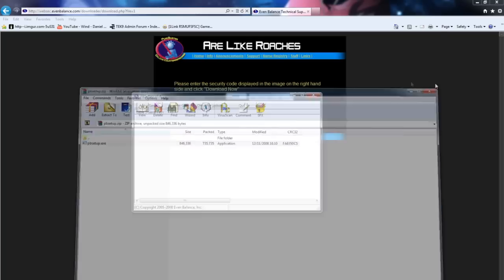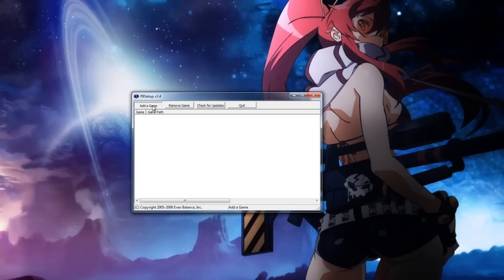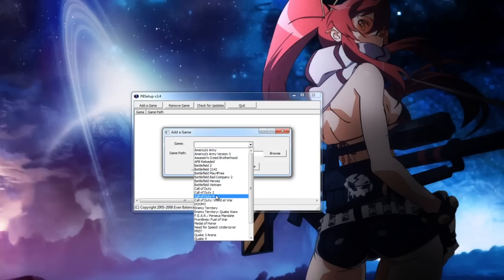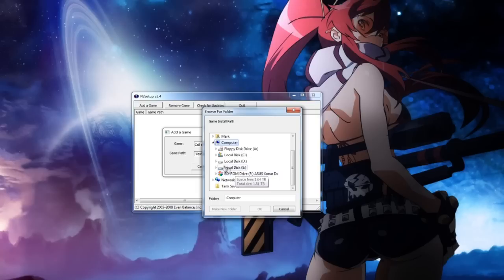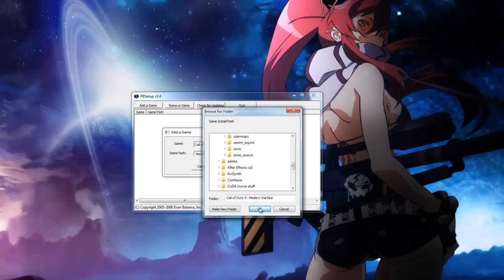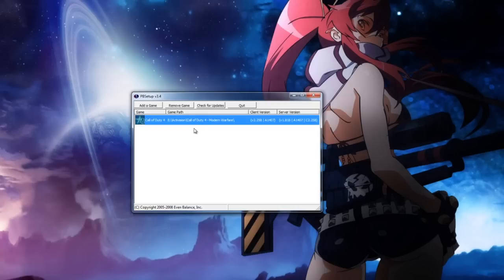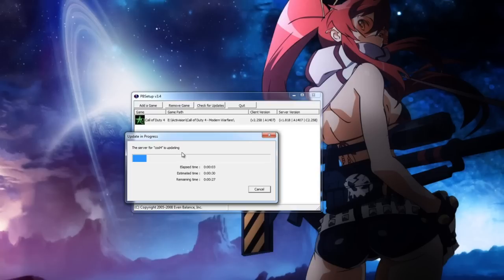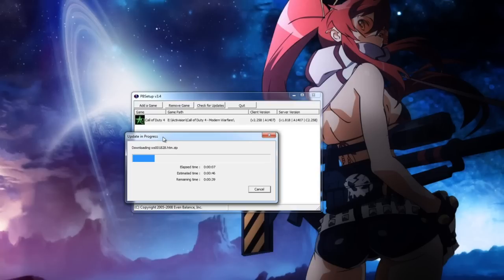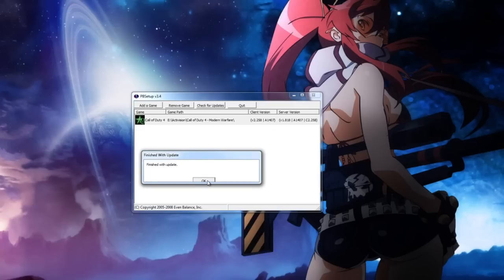Once downloaded, start up PBSetup, agree to all the prompts and let it update. You'll eventually come to a window where you press 'Add Game' and navigate to your game. Choose COD4 — the game path defaults to Steam, but if you're not on Steam you need to browse to your COD4 installation folder and press 'Add Game'. Then just press 'Check for Updates'. This might take some time depending on how many updates you are behind.